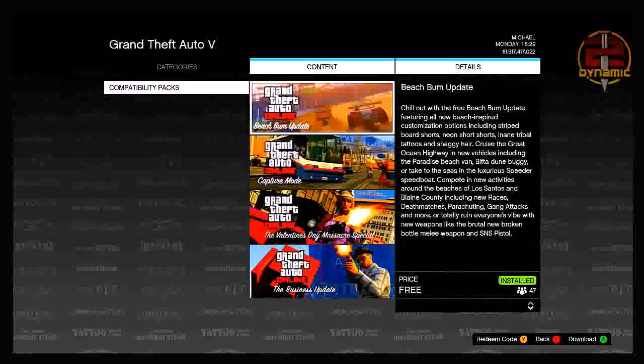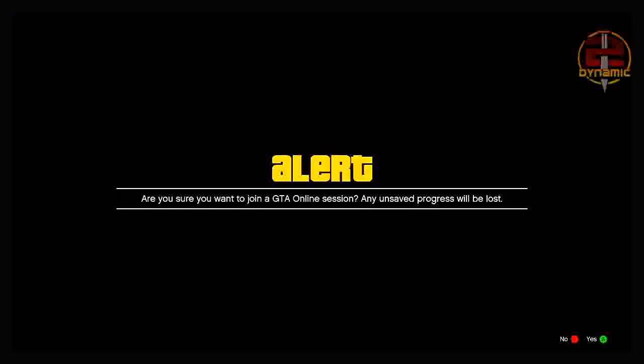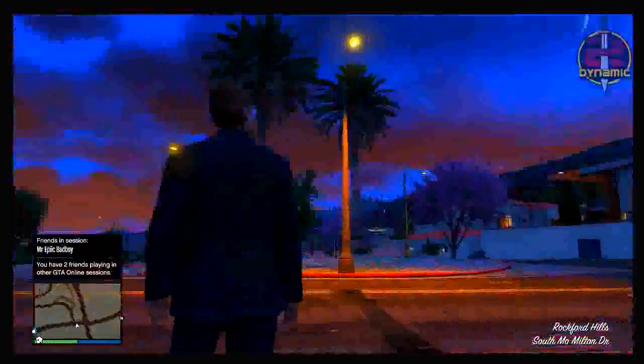Once you've downloaded one of the packs, press B to back out of the menu and it will start to spawn you into an online session. If you accepted your friend's invite, it should prompt a message: 'Are you sure you want to quit GTA Online?' Press A. Because I accepted my friend's invite on the download screen, I'm now going to spawn into my friend's session.